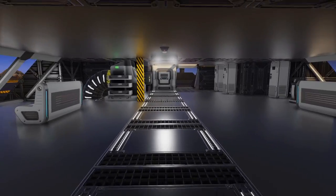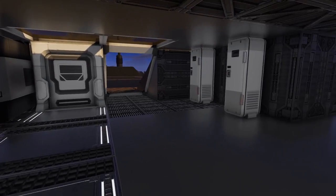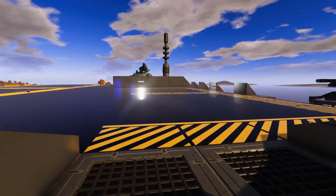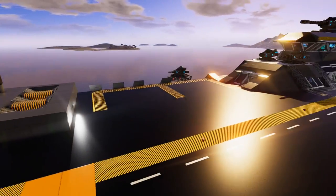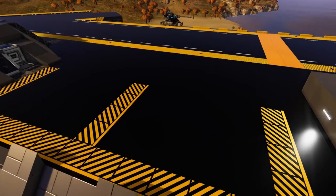Going back through the elevator we come more into the crew terminal, where we have our armor locker and supplies for the crew to go out and fight. Exiting this area comes out to the outside landing area, where we have two parking spots for what I would assume be assault craft type vessels.